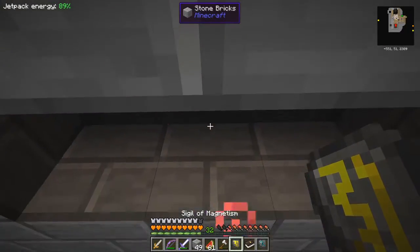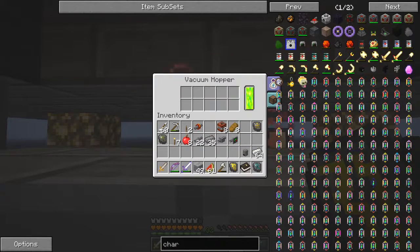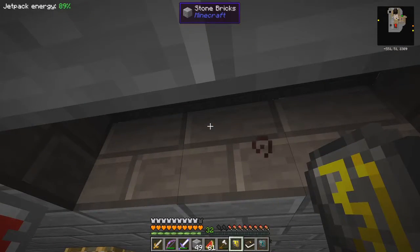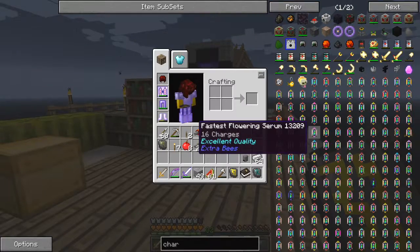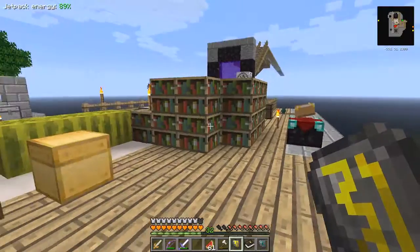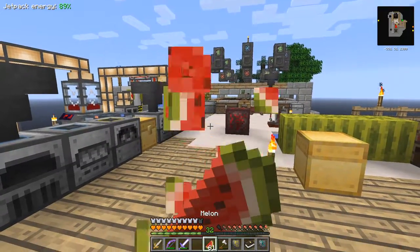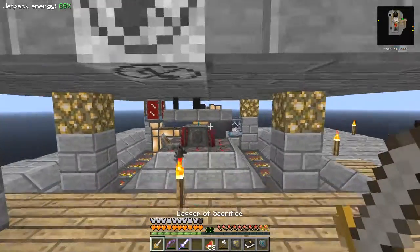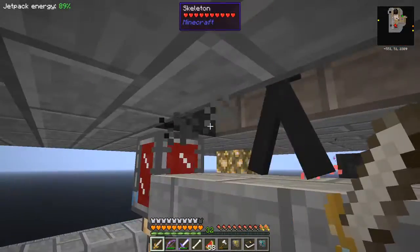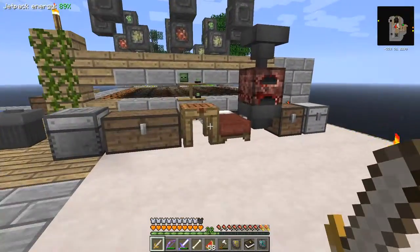Let's just come here and turn on my signal of magnetization - that'll pick up anything else floating around. The rest we can put into the vacuum hopper. I still think we've got a little bit of capacity in the chest that the vacuum hopper is attached to. There's another skeleton up there. Let's eat a bit as well. Actually I'll turn this off because it uses LP - I think it only uses LP when it picks stuff up.